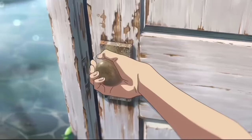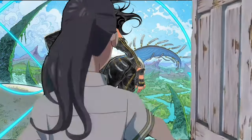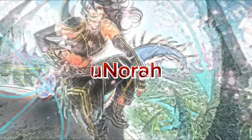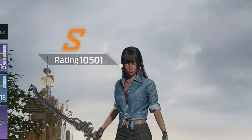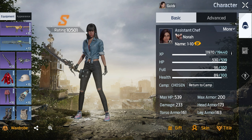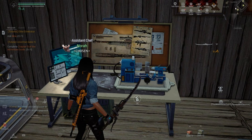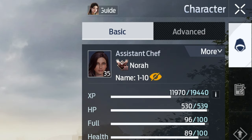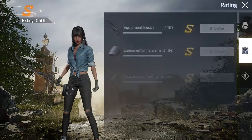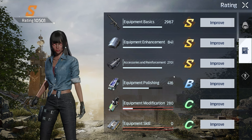What we're paying attention to is this giant S right next to our character with the rating 10,501. This is our rating, our score — how powerful we'll be and how we'll perform in-game. If you don't know how to get to this menu, look at the top left, click that number, and it brings you to your profile. On the right, click the second option, which gives you a rundown of your character's rating, equipment basics, equipment enhancement, and so on.